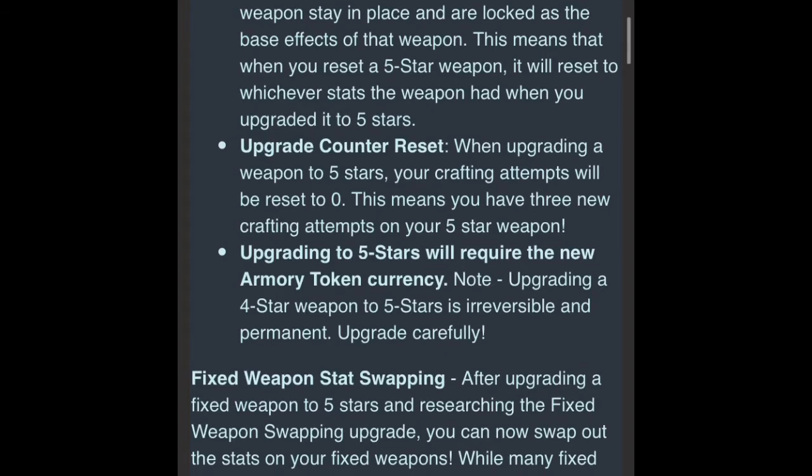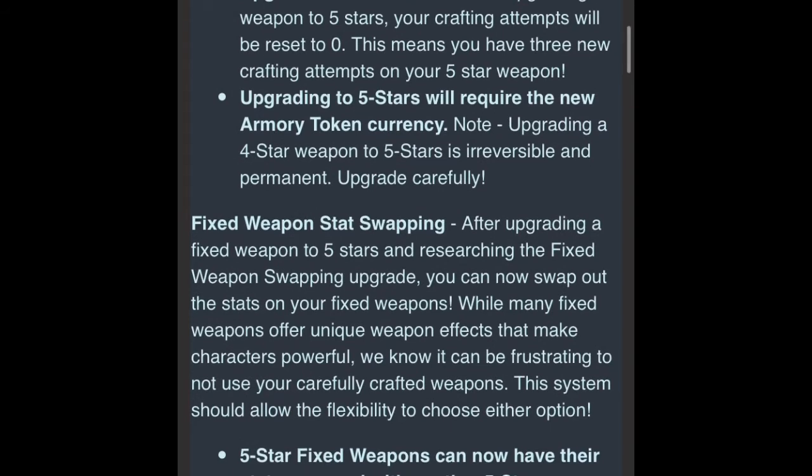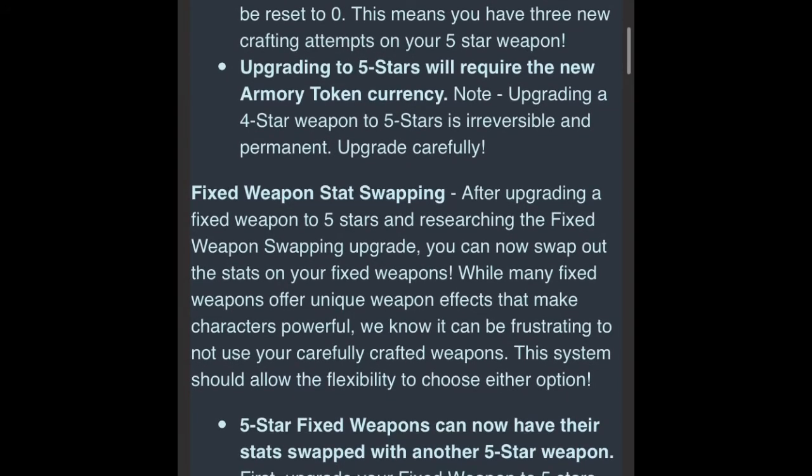This is important to note, because now your upgrade counter is reset, which means you have 3 new attempts at crafting additional stats on your 5-star weapon. So these 5-star weapons will now need a new Armory Token currency, which I feel like will be part of the bottleneck.